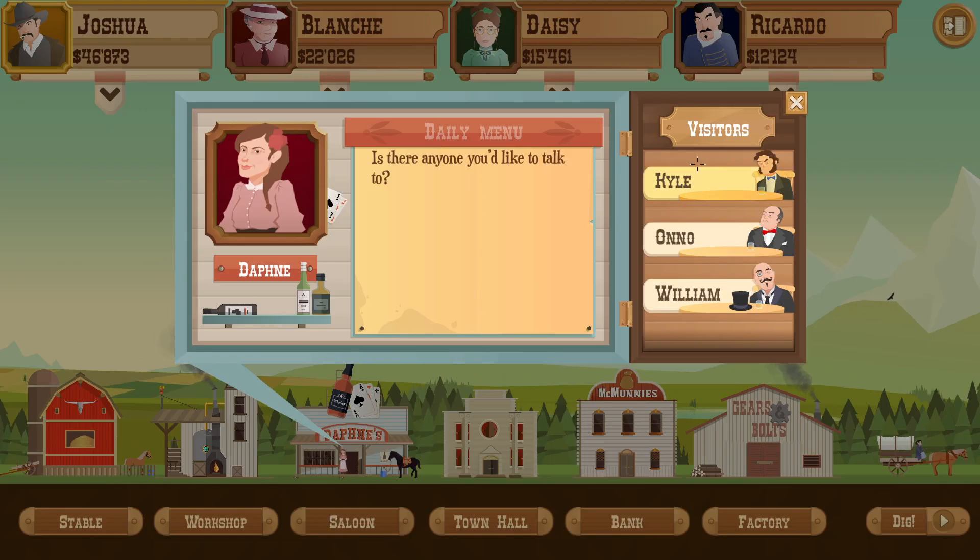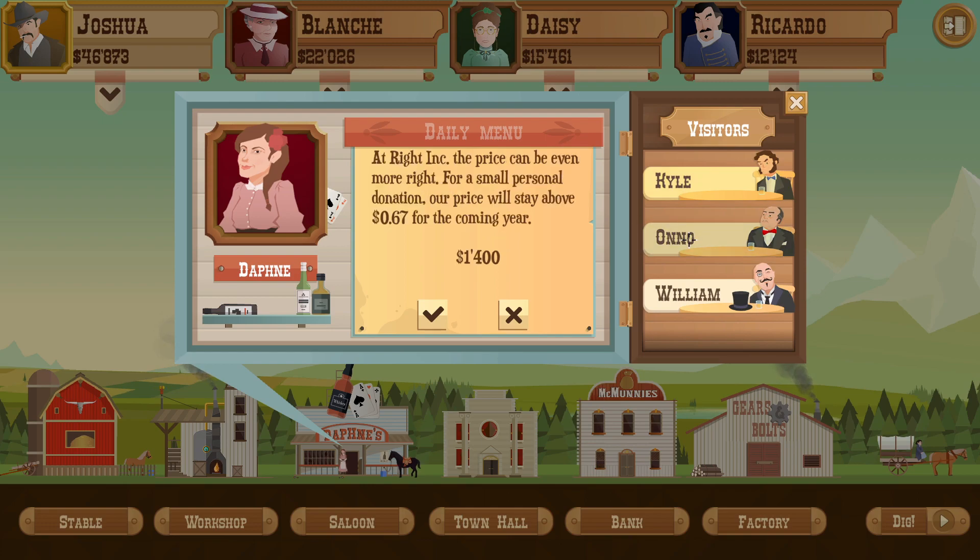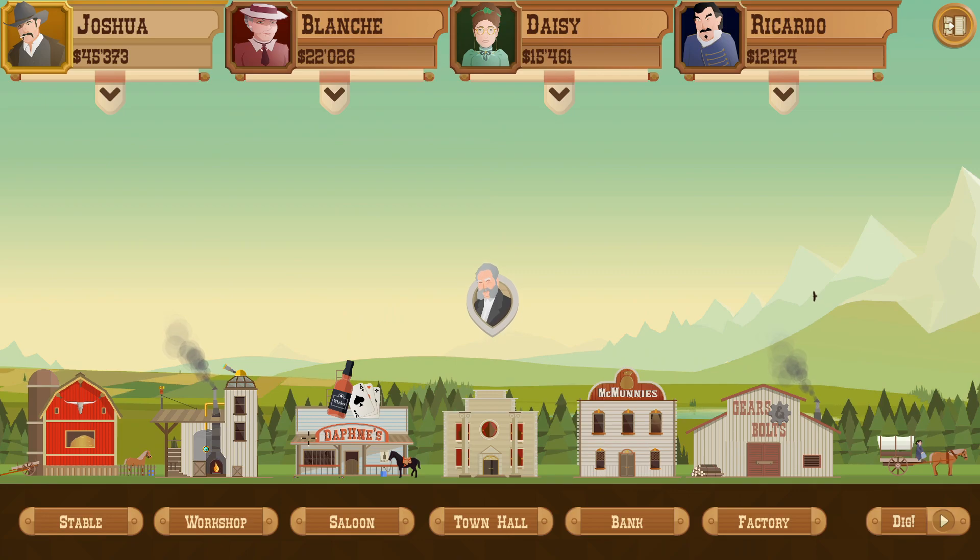Let's check the Sloan. We have Kyle offering us 78 cents minimum at Left Ink. Then we have Ono at 67. I feel like this is worthwhile taking, so we're gonna get it. I don't care about interest rates, so William, I'm sorry but not interested.